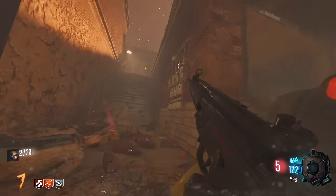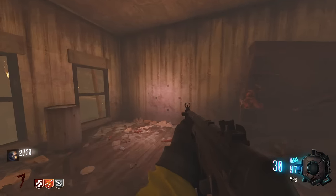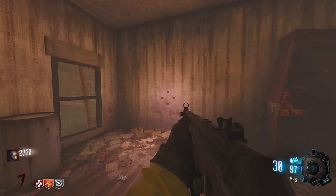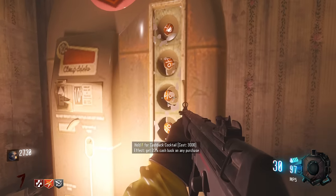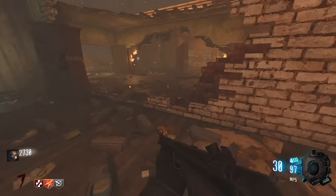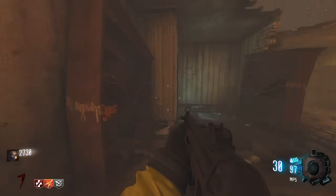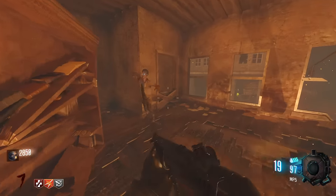I just ran out — dang. Let's see what pops up here. I'm honestly very glad we got Jug and Double Tap at the very least. Oh, it's the Cashback Cocktail — this is better to buy before you buy all the perks than after, because you get 20% back. That's huge — one-fifth of the price just stays in your inventory. That is absolutely worth it; I'm literally going to grab it right now.